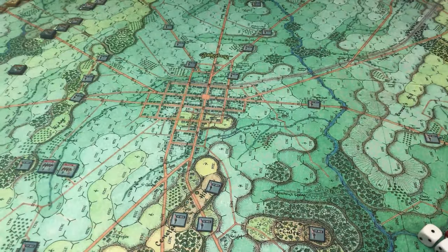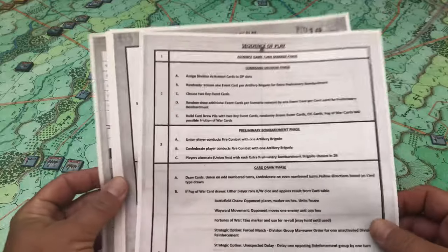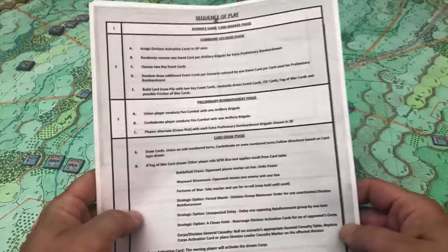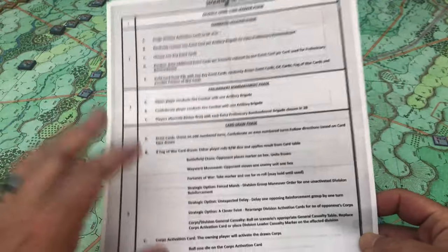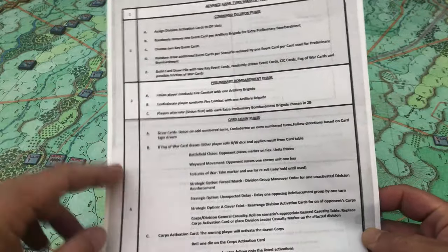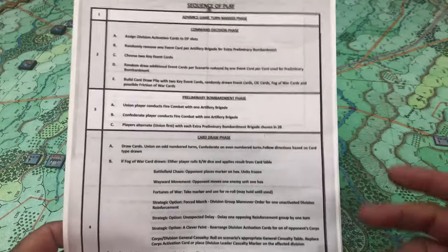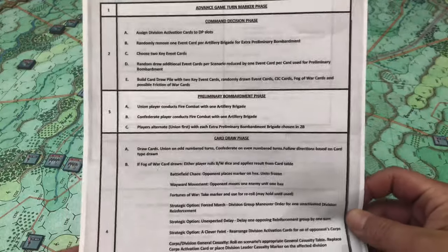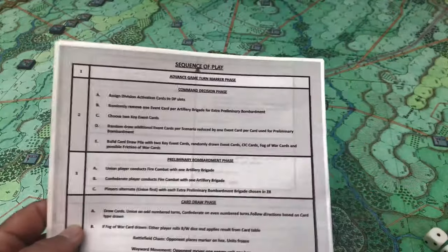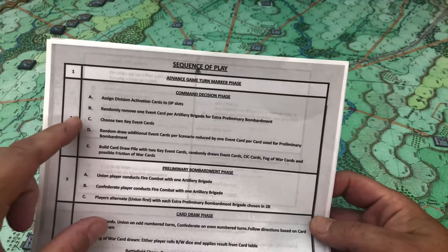The only other change is some of the player aids I have printed out with bigger print, but I'll use the original ones as well. Remember you can download these from the Flying Pig website or go to BGG and download new files - whichever works for you. But you're definitely going to have to print off some new player aids unless you've got superman levels of eyesight.